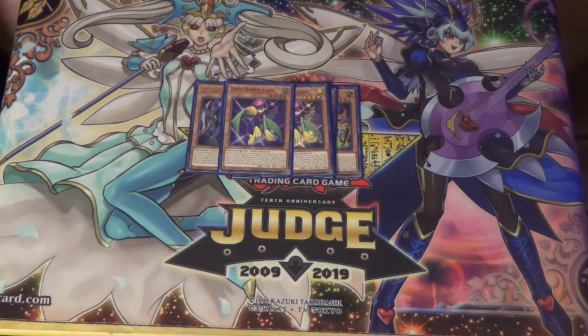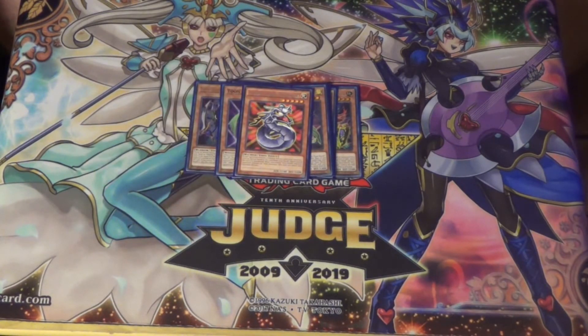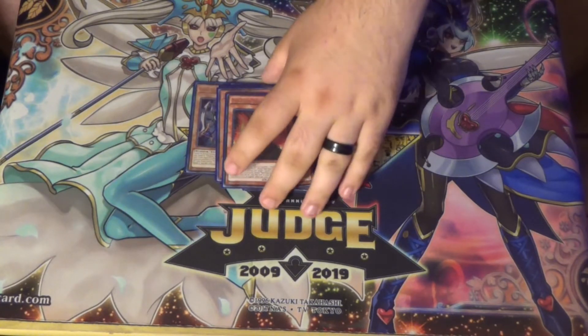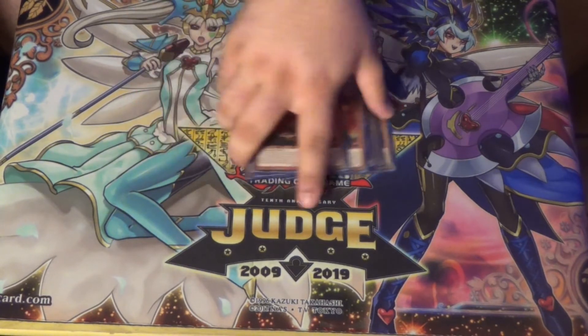We play one copy of Toon Cyber Dragon because Megafleet is a card and we should abuse it, and we are going second. Speaking of going second, we play three copies of Nibiru — if you can play it in any going-second deck at all, you should. There's a nice combo you can go into with it which I'll show later. Then we play three copies of The Black Stone of Legend. It's basically a pseudo-Toon card — you tribute it to summon Toon Red Eyes from the deck, which is really cool. And that's all for the monsters.